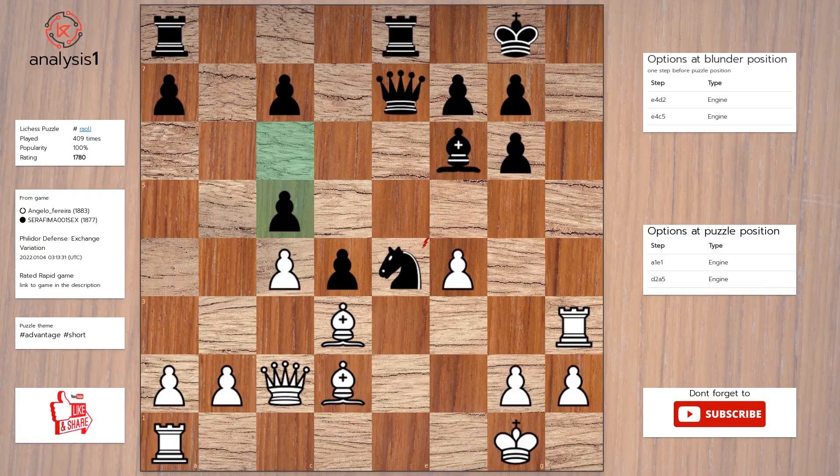Next, let us look at threats in puzzle position: bishop takes knight. Checks in puzzle position are: rook to h8 check. Answer to this puzzle is: rook to e1, knight takes bishop, rook takes queen.